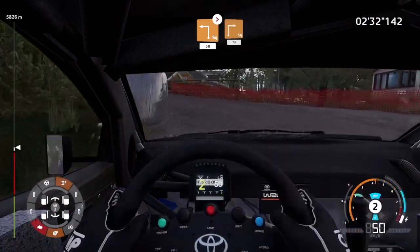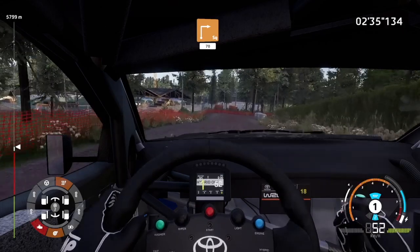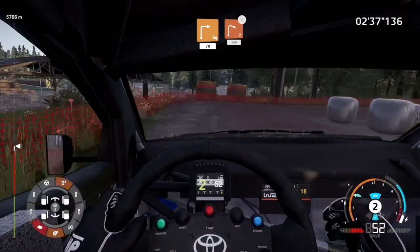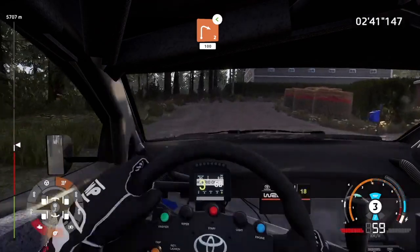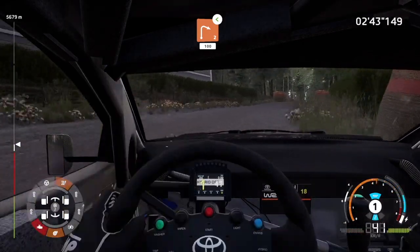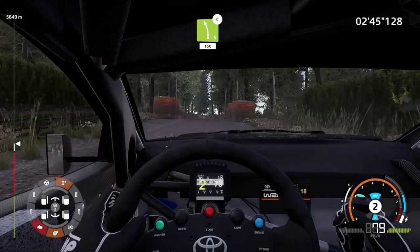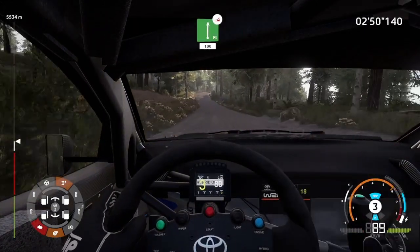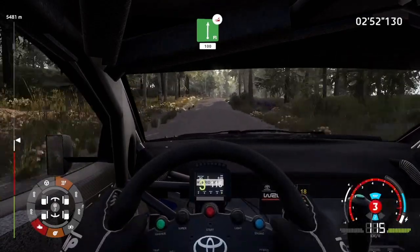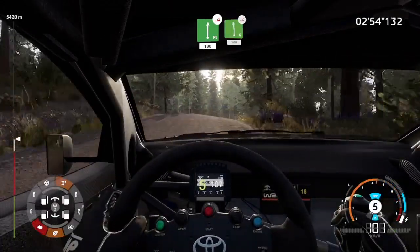Square right, bail in, 70. Right 2, short, small cut, opens, 100. Left 5 opens, 150. Flat right over jump, keep middle, 100. Left 6 over jump, keep middle, 100.